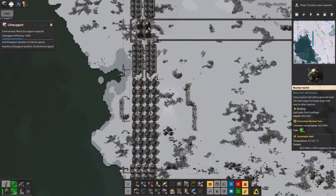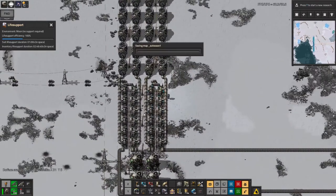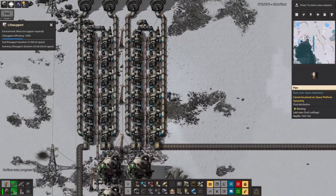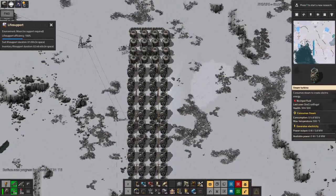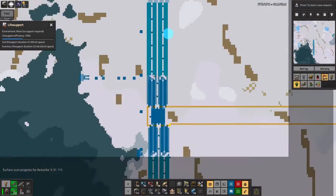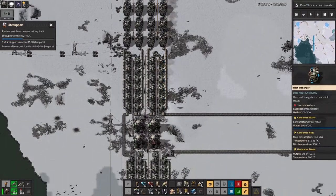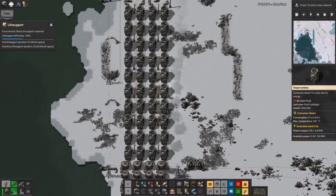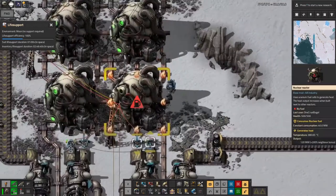In theory at least, these nuclear power plants will produce power, the heat exchangers will boil the water. Once we do get steam it will start to power all of these steam turbines. But any excess steam that isn't needed will be passed out into these tanks up at the top here. I've wired in the bottom set of tanks to a red wire that runs up along these pylons and then goes to the inserters that put fuel into the nuclear reactors.